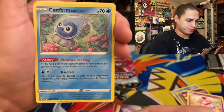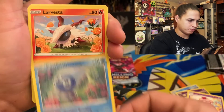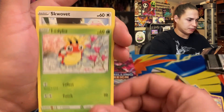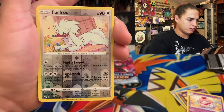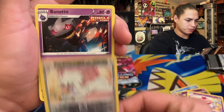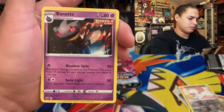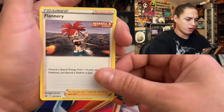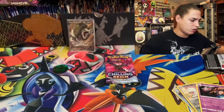Castform Rainy Form, Liepard, Sableye, Ladyba, Squippit, Furfrau — are they sticking? Nope. Banette, Banette. Energy, Klara, Haunter — get your code card.